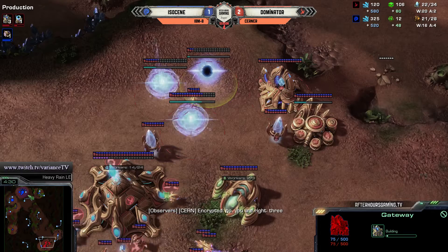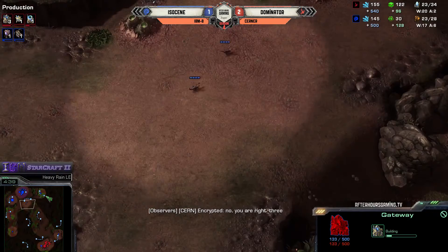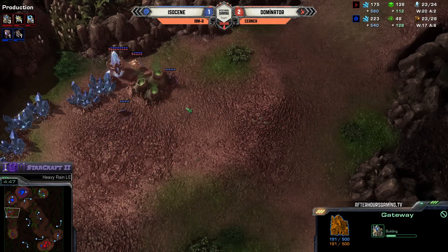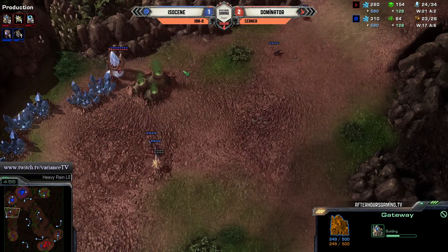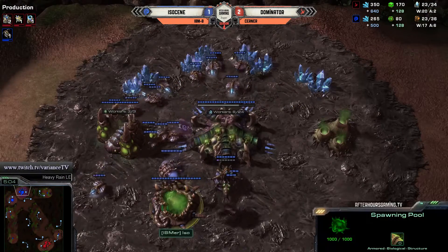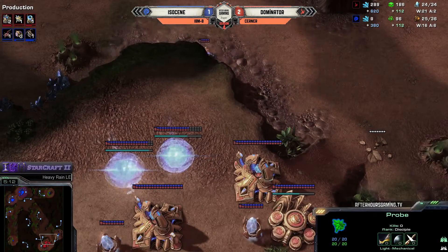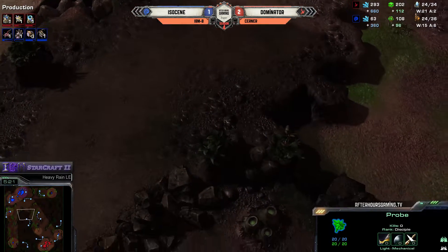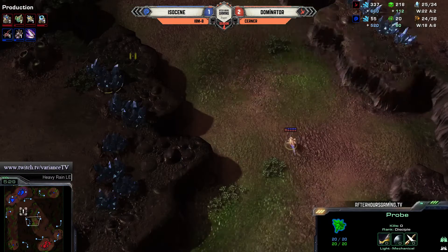There you go. If ISO wants to stop a 4-gate, he needs to find it. ISO is scouting - he has seen the pylon now. It's a good pickup, and he's gonna get the probe, which is actually more important. He might get the probe - yes, he's got it. Now he just needs to finish off the pylon. Dom is going to go for it anyway; he sent a backup probe. He's going to put the pylon somewhere else, probably over here. Maybe the pylon's just going to finish anyway.